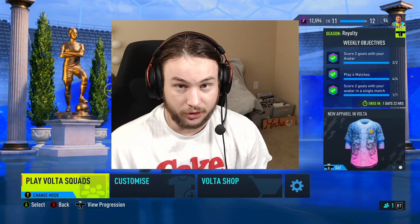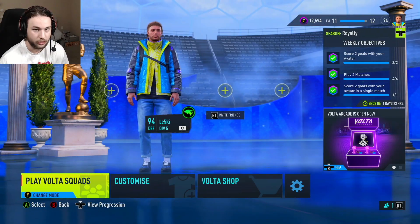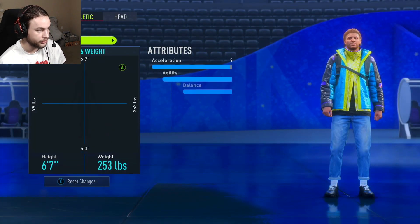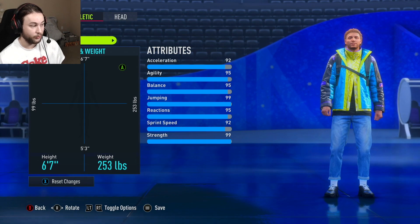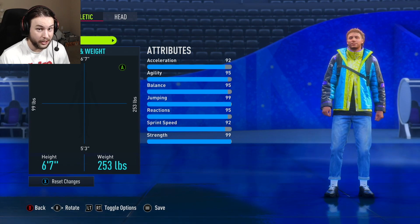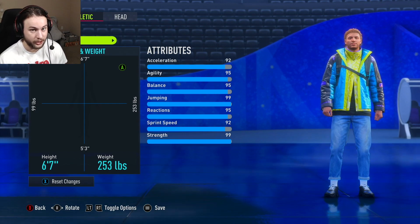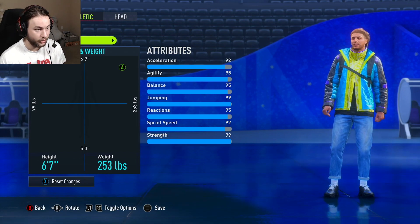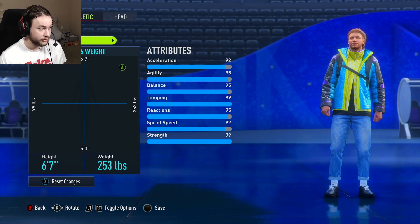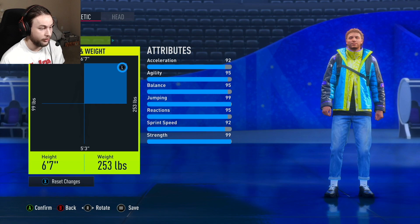So let's get started with this build video. Let's first take a look at the height and weight listed for this player build. To get to the athletic page, click customize and then go to edit avatar, then tab over once. You can see we are listed as 6'7" 253 pounds for a defender build. Last year in Volta for FIFA 21, the tallest you could be was 6'2". This year they allow you to go 6'7", exactly like pro clubs, for a max height and weight build.